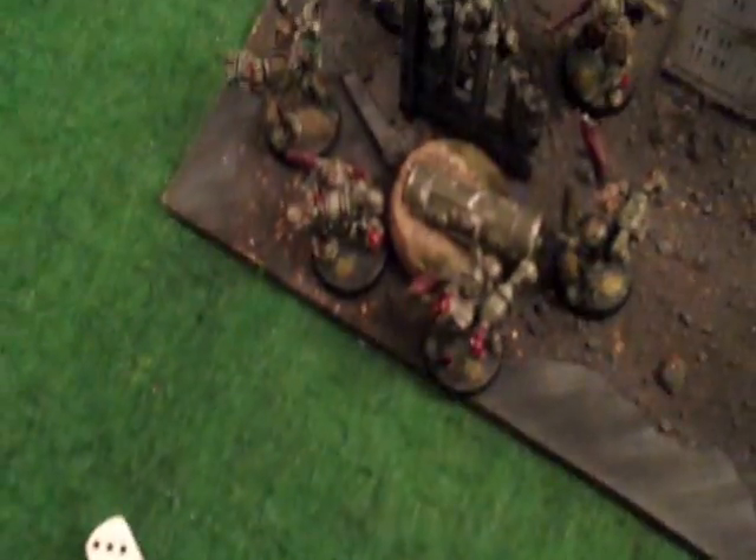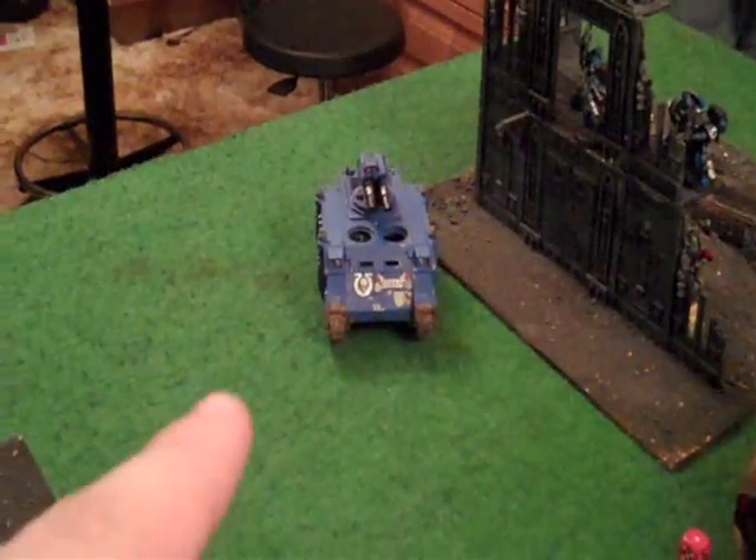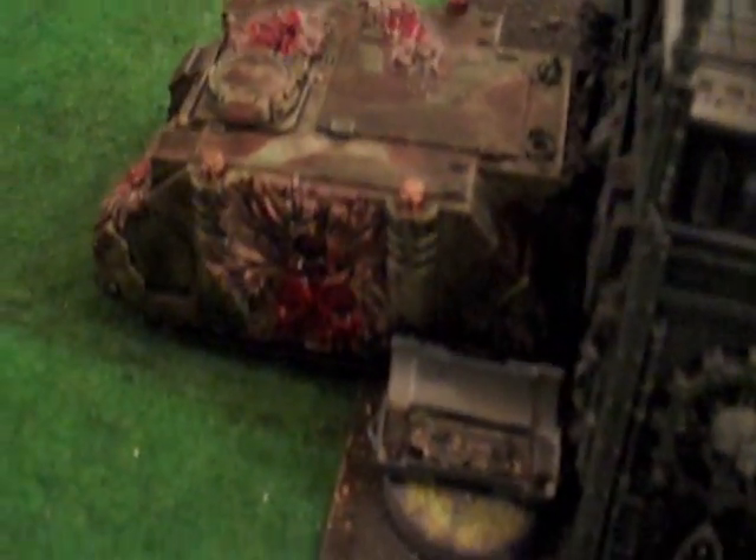Plague Marine turn five: these guys first of all sitting on an objective. The Obliterator fired his Lascannon unsuccessfully at the tank. Another Obliterator fired a Plasma Cannon at the Scouts and it scattered away. The Rhino is still sitting on the objective with a guy contesting another objective. The guys over here have been dwindled down but moved up against the wall. Rolling for random game length — a four, so we go one more turn.